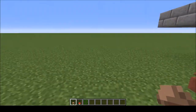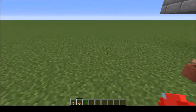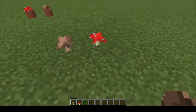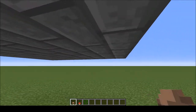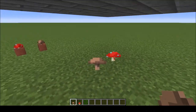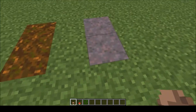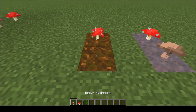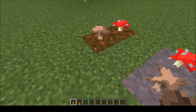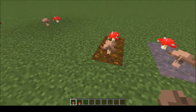To plant your mushrooms you need to be in a light level of 12 or below. If you try to place mushrooms where the sun is you can't place them, but if you place them under something they will go in as long as the light level is below 12. You can then remove the roof and bone meal them. The other option is to get yourself some podzol or mycelium - then they'll be happy to be planted in any light level.